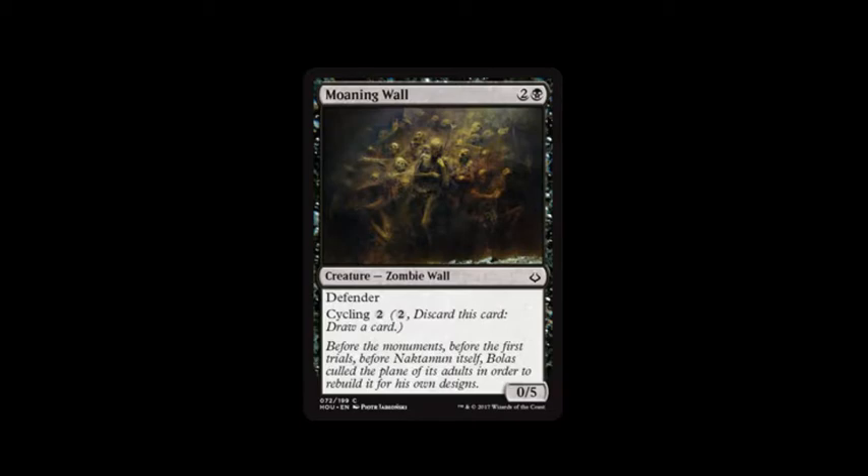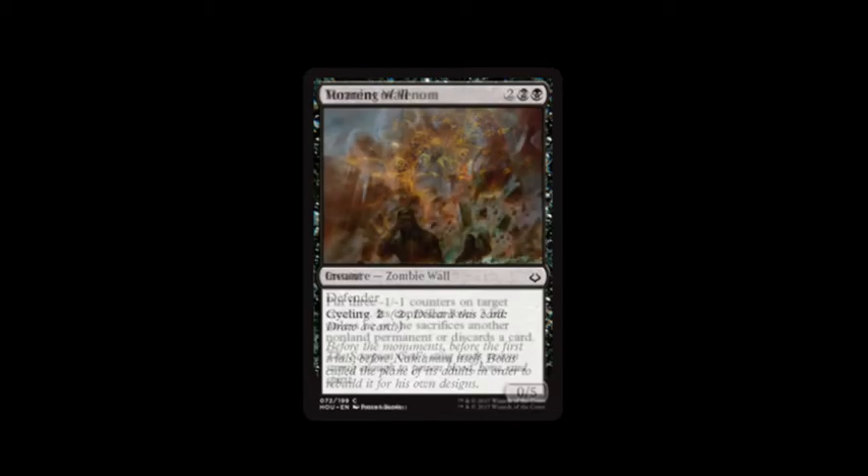Next card is Moaning Wall, which I had two of in this deck. It costs swamp and two. It has Defender and Cycling of two, and it's a zero, five. Like I've said before, I love walls — why not block?